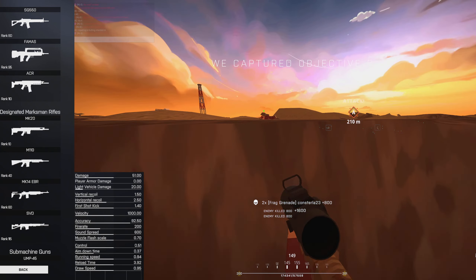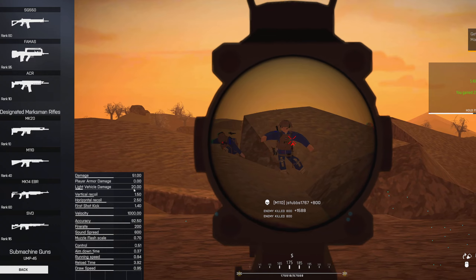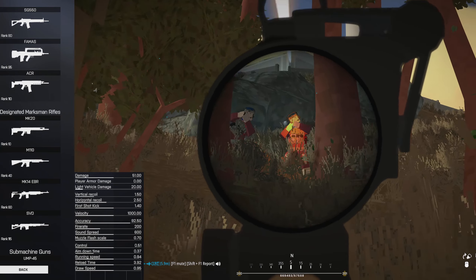For light vehicle damage it's pretty up there as well at 20, so you can actually do some damage to Humvees, Little Birds, and those light vehicles with this weapon. If you do see something on fire, don't be afraid to just take some pot shots at it.